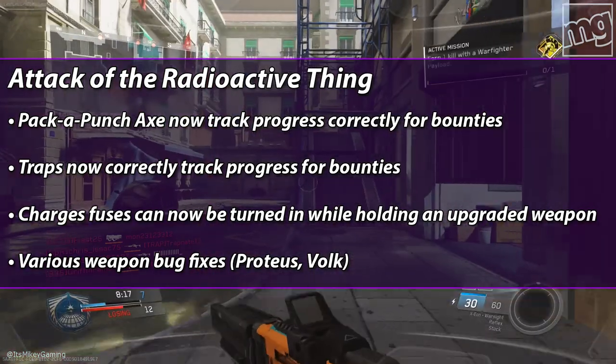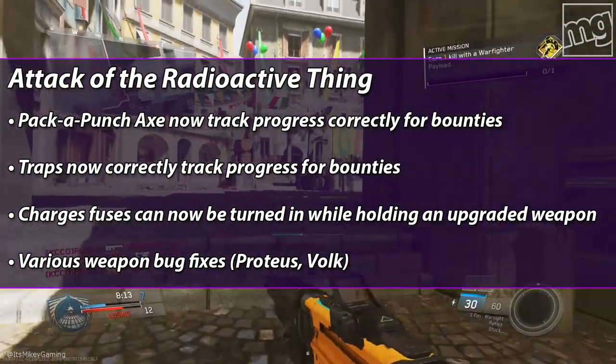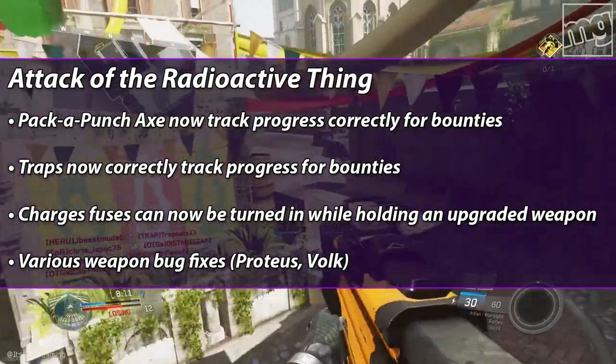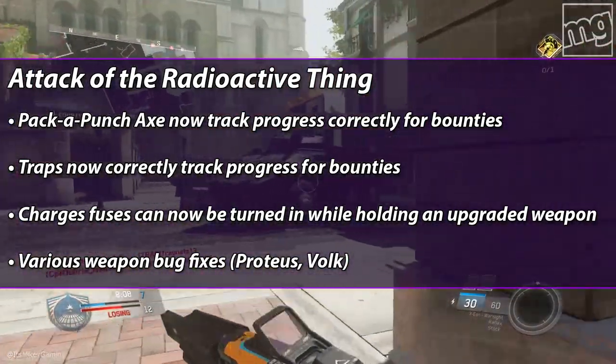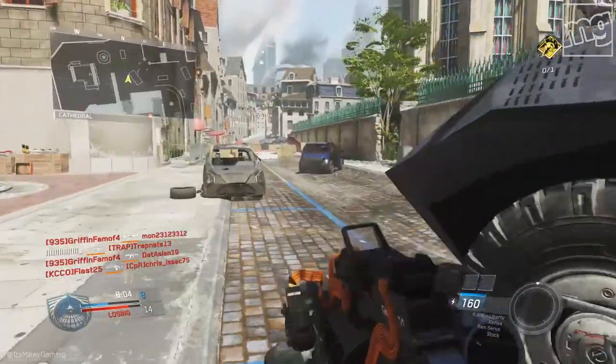There are various weapon bug fixes like the Proteus and the Volk, but some people are saying that if you try Pack-a-Punching a Volk with the bullet attachment — the Summer Epic that they released — it doesn't work. Something's wrong with it, so it's still not perfect.